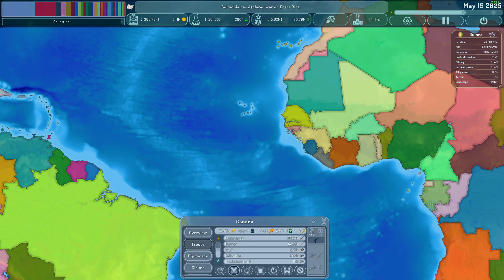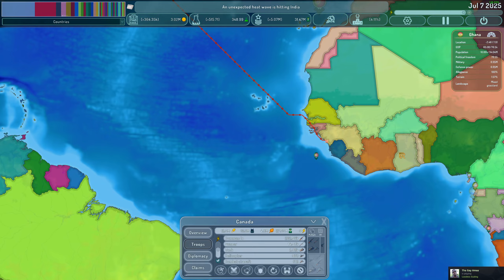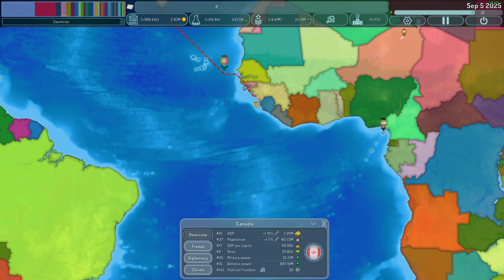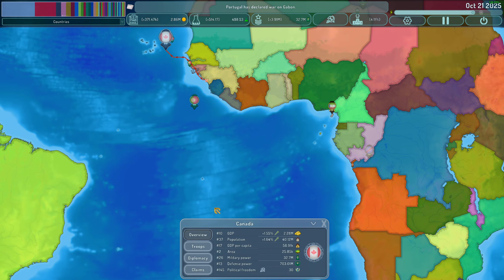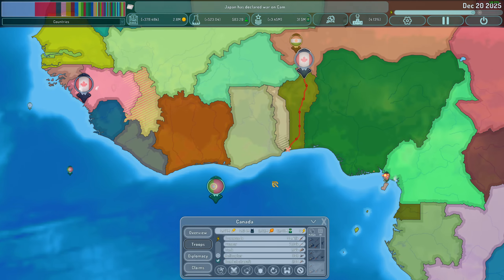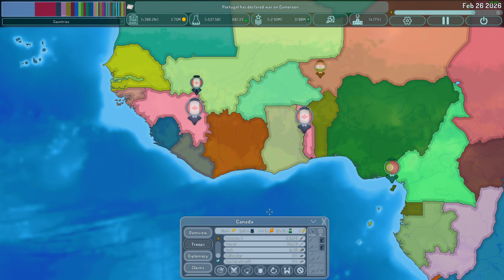So the question is how do I lower my GDP per capita. We're gonna go into Guinea, which has no allies right now. Now we're gonna go into Togo. Remember, Canada does not start with a lot of people, so we can actually significantly lower our GDP per capita with Togo and Guinea. Yeah, we can get Togo here and even skim off of there.